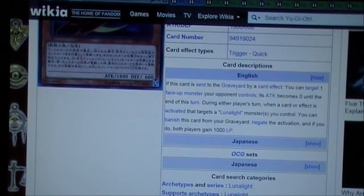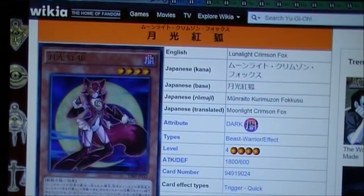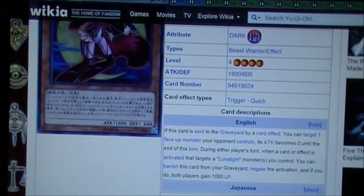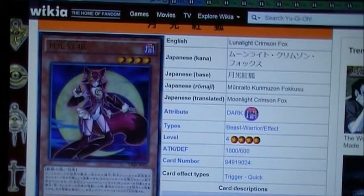The second part of the effect is interesting — if they activate an effect that targets a Lunalight monster you control, you can banish this card from the graveyard, negate it, and gain a thousand life points. That can be really good. I don't know how good this card is going to be in Lunalights overall; there are a lot of cards in this archetype. I don't know if this is going to be one of those cards where maybe you run it, maybe you don't. It has solid attack, so that's always good. I think maybe at least trying to see how many copies you want to run — I'm going to pick up three copies anyway, but I don't know how many I'll run in the end. Maybe two copies, maybe three, somewhere around that.